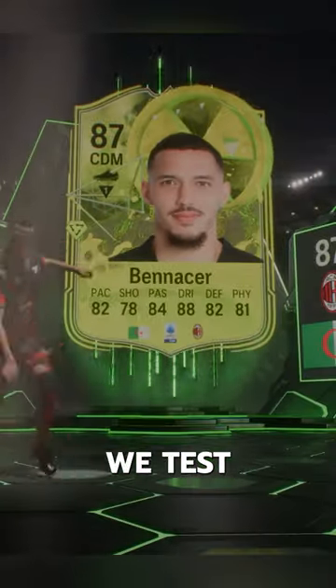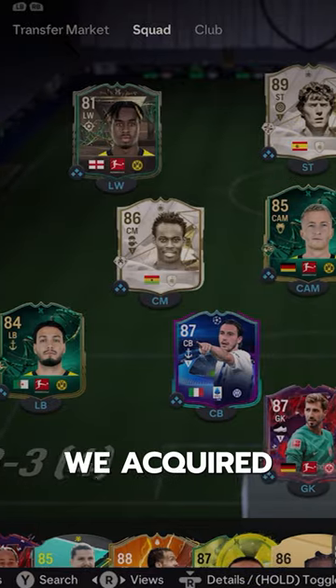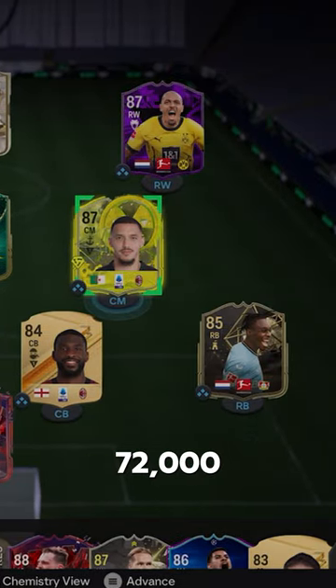Welcome to Baller or Bust, where we test FIFA cards so you don't have to. We've got Radioactive Beneser — we acquired him via SBC for 72,000 coins.